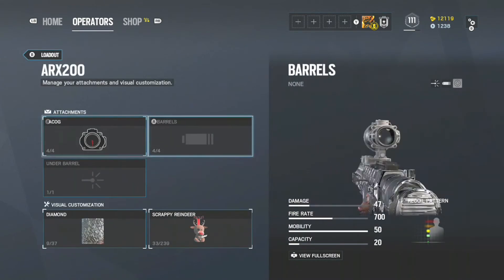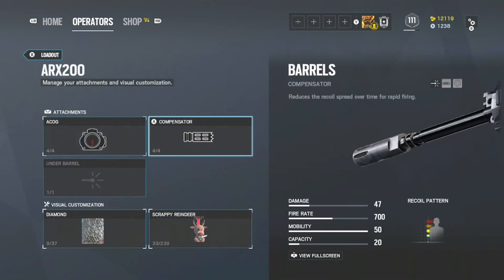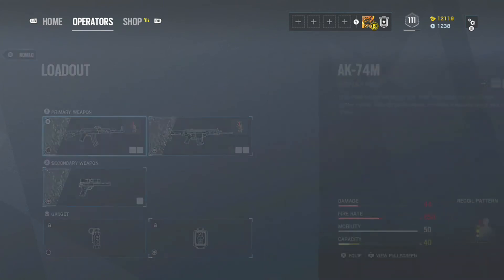Her ARs aren't even that bad. The ARX has 20 shots, whatever, but it's her AK-74 that makes up for it. The AK-74 is my favorite rifle — not because the fire rate is slow, but because you have a 40-round capacity at 44 damage. You only need to hit at least three shots to count, and if you can't do that, go back to Fortnite.